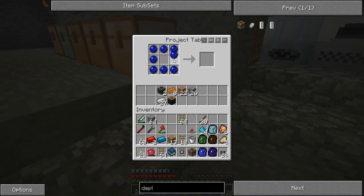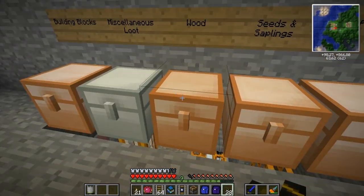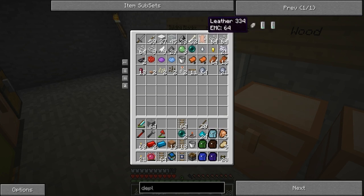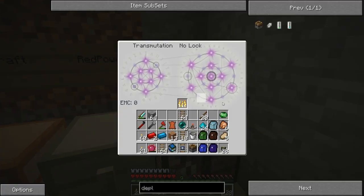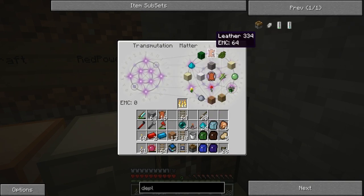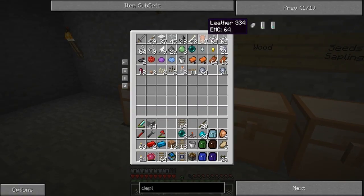Here I am just back in base, building myself a solar panel. I built a battery box and I am going to build myself a retriever. I ran into one little problem — I'll show you in a bit. I got enough ender pearls but I don't have enough leather, so I'm going to grab the leather I need from an emerald.